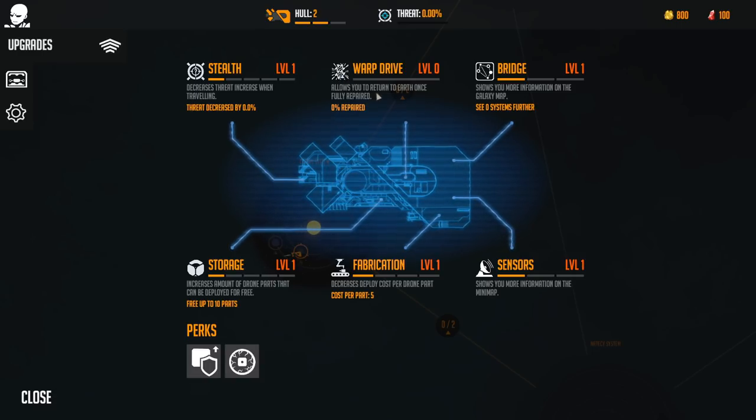The warp drive allows you to return to Earth once fully repaired - I have no idea how we get these levels. We have stealth, which decreases threat increase when travelling - lovely, so our route will be a lot safer. Storage increases the amount of drone parts that can be deployed for free, so over time you can have larger and larger drones. Fabrication decreases energy cost per drone part. Sensors allows you more information on the mini-map, and bridge shows you more information on the galaxy map. I love all of those.